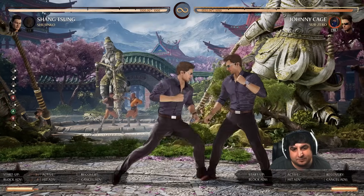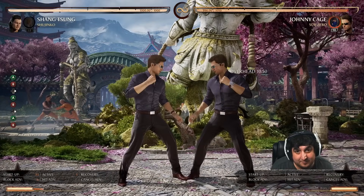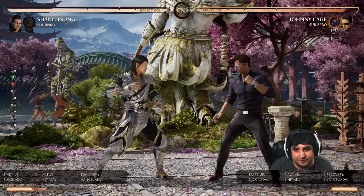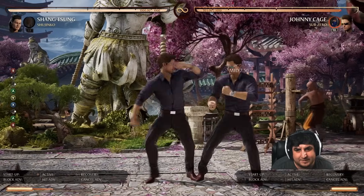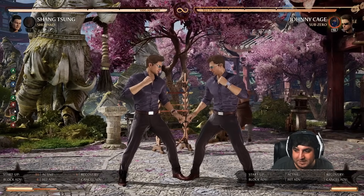You can also do his forward 3 string into an overhead, which is safe on block, though there is a gap. There isn't really a mix-up there — he can't do forward 3 into any sort of low, just forward 3 into the overhead. So if you think he's going to do the overhead, you can just stand up; there's no low mix-up to worry about.